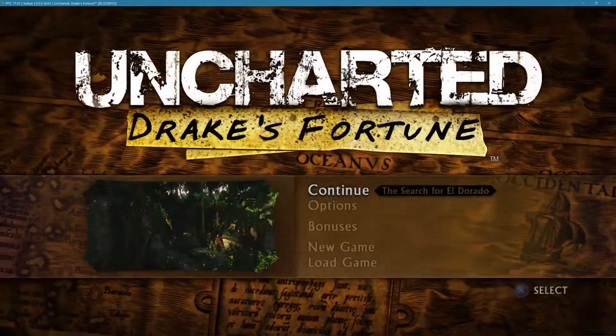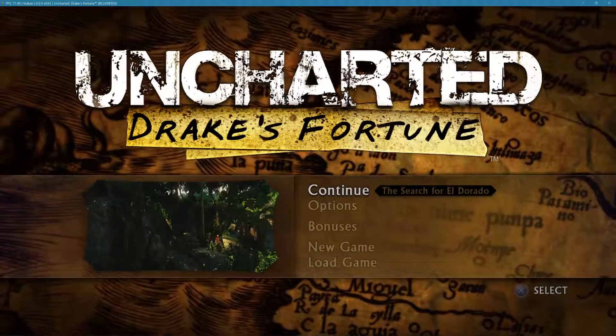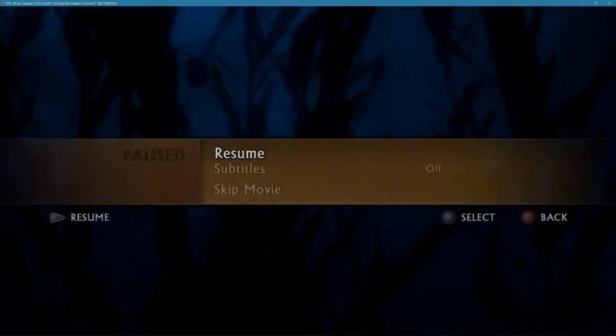Right now the game is loading at 60 FPS, but when you first boot it it's really like 30 to 40 FPS. I can hit continue but it's actually not going to take me to the game — it gets stuck at the 'Search for El Dorado' part. So I'm starting a new game. This is a save game screen with a nice new menu — that's the biggest difference more than anything. When I first load the game it's at about two to three FPS.